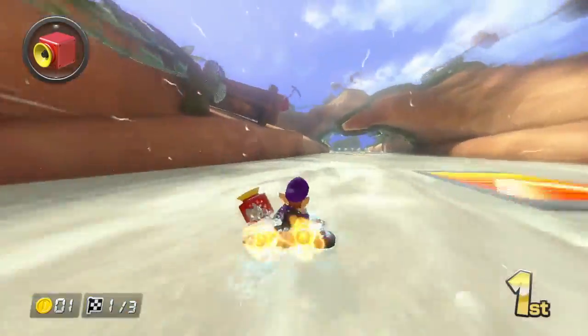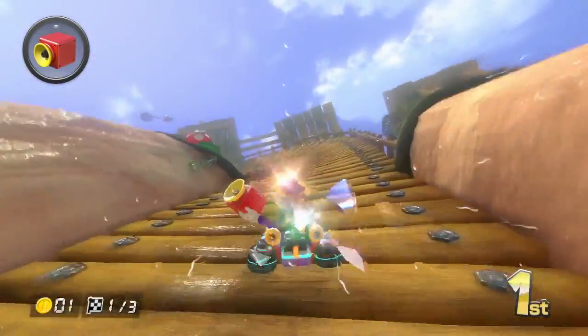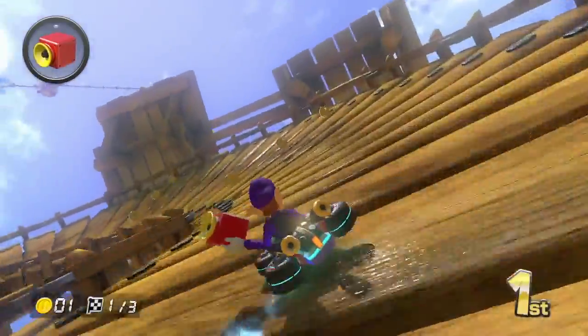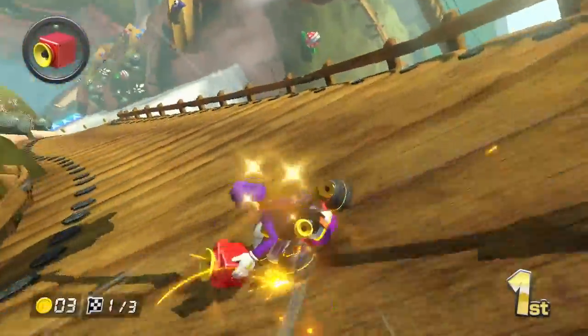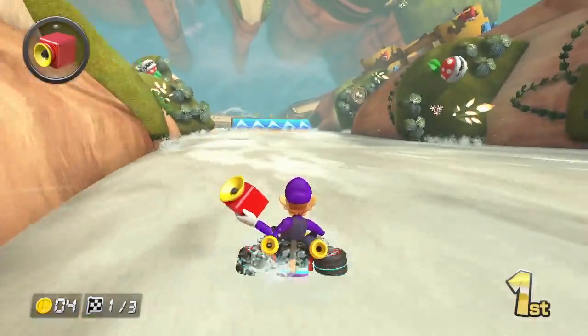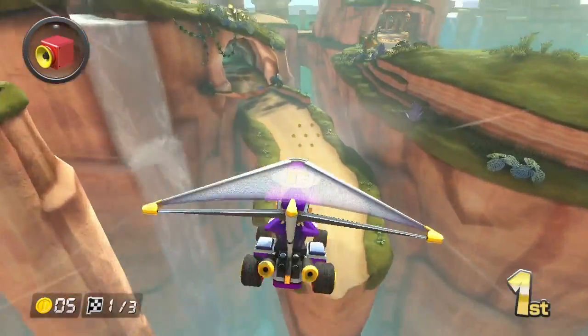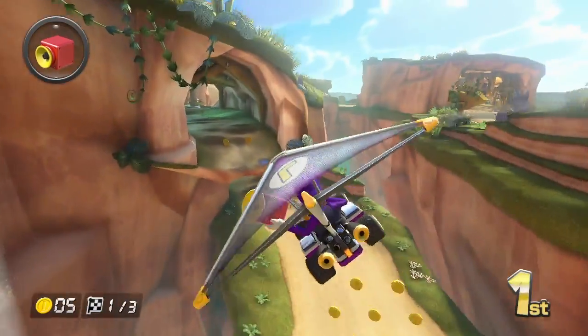This is the Super Horn — one of the newer power-ups in Mario Kart 8. This is basically what gives you a fighting chance against a Blue Shell, because if a Blue Shell is coming towards you, if you launch this it'll blast it out into the sky. Which is kind of awesome, so at least now Blue Shells aren't really that annoying as they used to be.